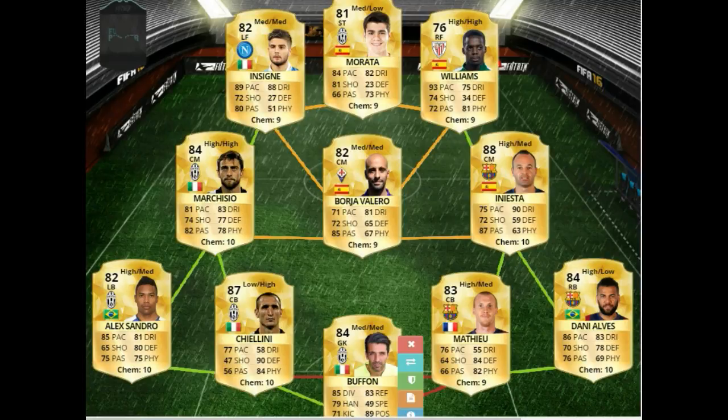In goal I have got Buffon — he's basically your standard Serie A goalkeeper, the one I go to every time when I'm making a Serie A team. Really solid, really good all-round stats. Definitely a player you should try and pick up; I think he's pretty cheap anyway so you should be able to.